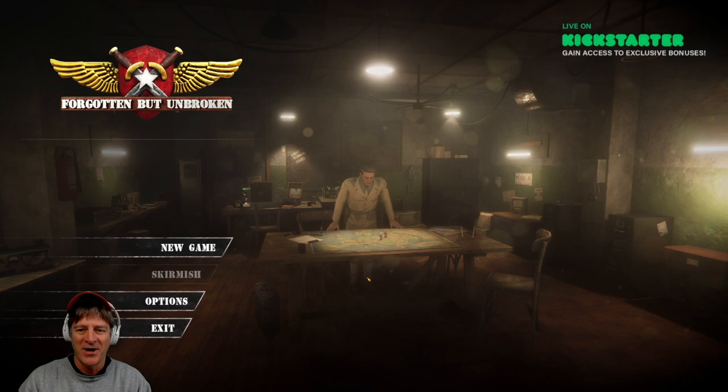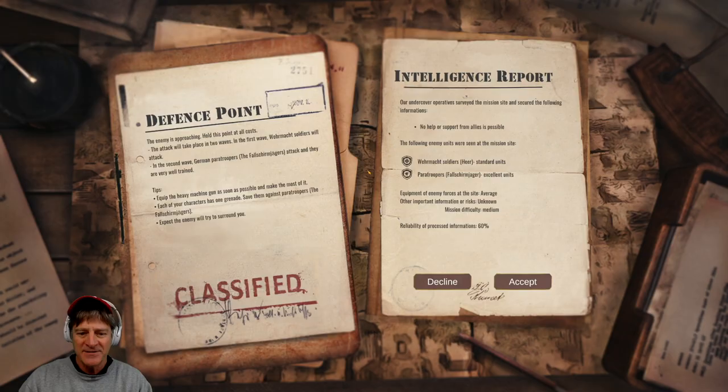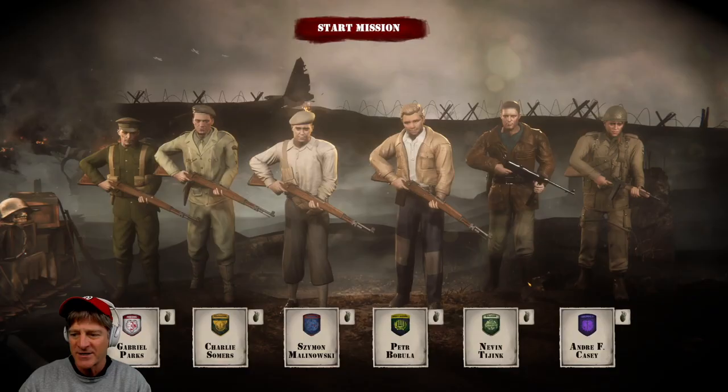Now we jump into the main menu. We're going to play a new game — there are two scenarios, and you have to play the beginner scenario first, which we're jumping into right here. This is somewhere in Czechoslovakia, a defense point. Our troops are going to be defending against two waves of German soldiers. There are tips about equipping the machine gun, but let's jump in and accept. We have Fallstrom Jaeger paratroopers and regular Wehrmacht soldiers. This is labeled as a medium difficulty game.